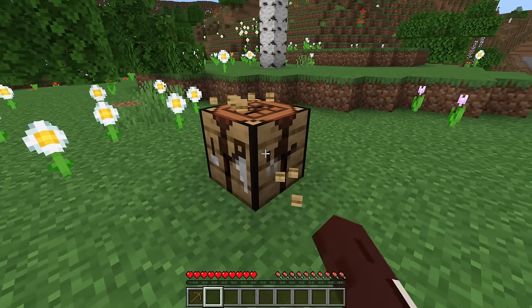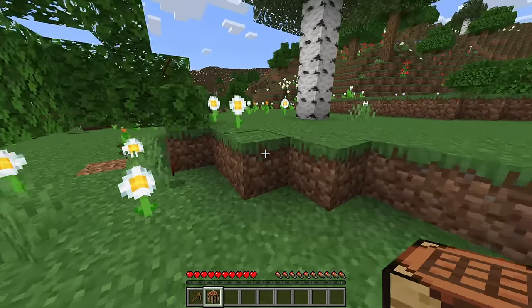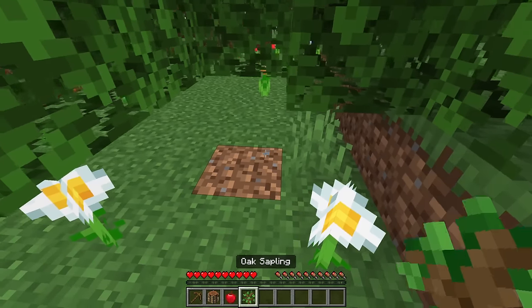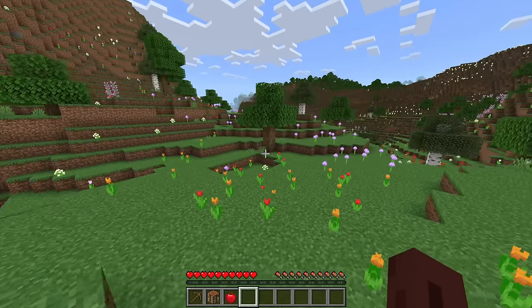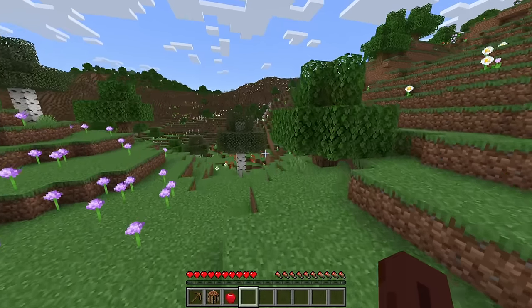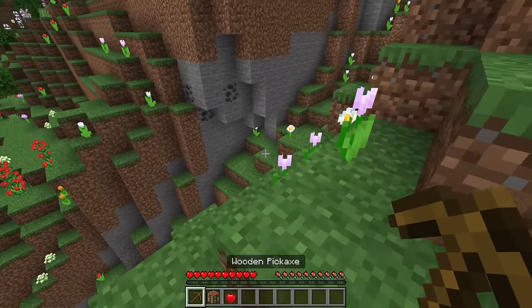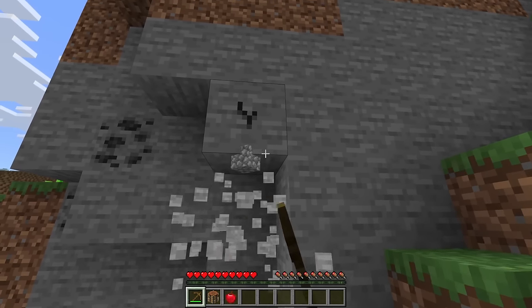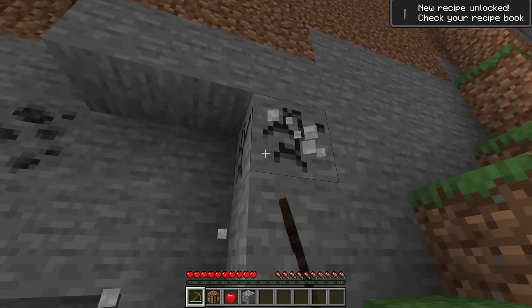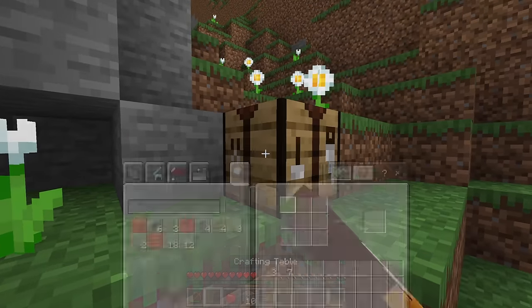We've got our first pickaxe. Let's break this crafting table and go try and find some stone. I'm going to plant this tree back down just so we don't leave the area looking terrible. There's some stone down here — is this a cave? No, it's not a cave. We're going to grab a little bit of cobblestone, just enough to make a full set of tools. We've got some cobblestone.